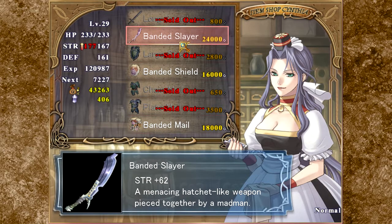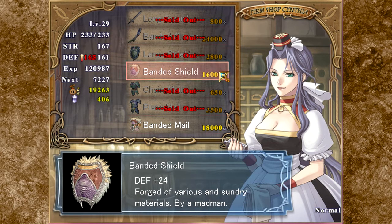I need the Bandit Slayer — a menacing hatchet-like weapon, pieced together by a madman. Just off the bat it increases my strength by 10, so we'll do that. Based on the money that I have, I'm going to go ahead and get the Bandit Shield as well. Otherwise I won't have enough money to temper them. The Bandit Shield — forged of various and sundry materials by a madman. Let's go ahead and buy that.